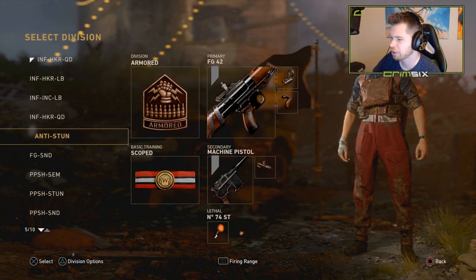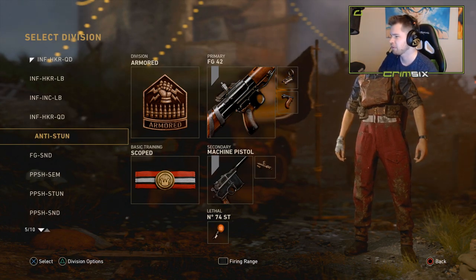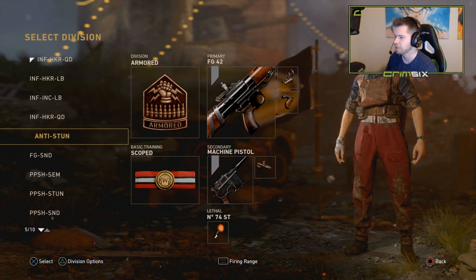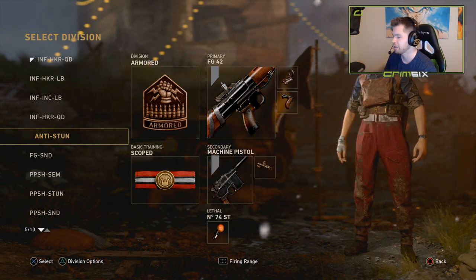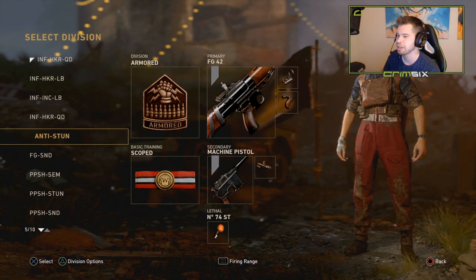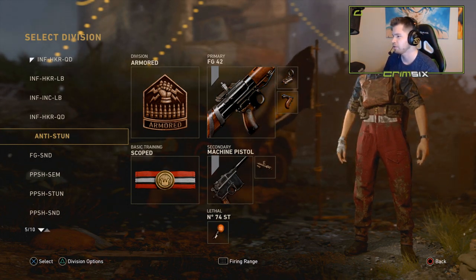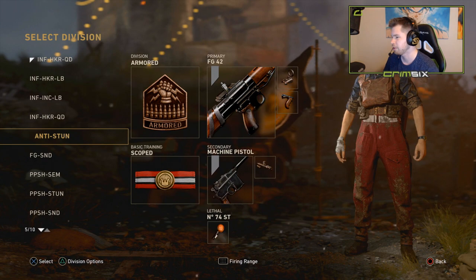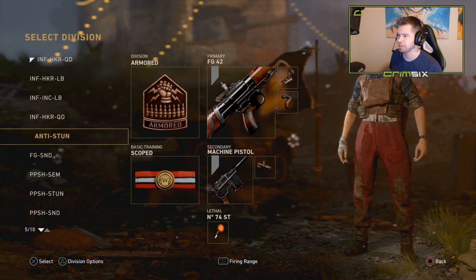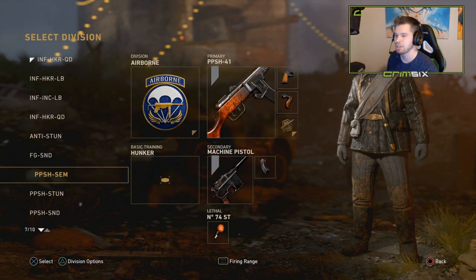Even this anti-stun class, because people actually do stun a lot in SND. I might throw Inconspicuous on this, but on a lot of maps if you have the numbers, clutch situations don't really come down to individual perks. Maybe in a 2v1 where the other guy has Mountain and you don't it's a disadvantage, but as long as you trade that kill when a teammate dies it's important. FG SND is basically the same as the Armored class, just different division.